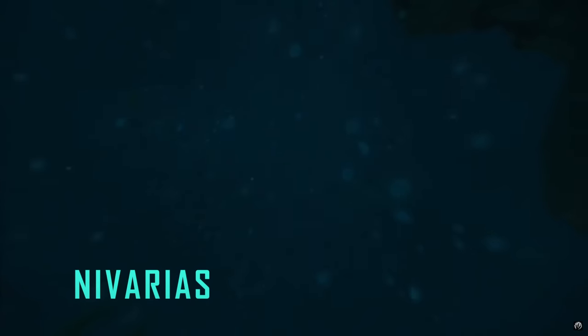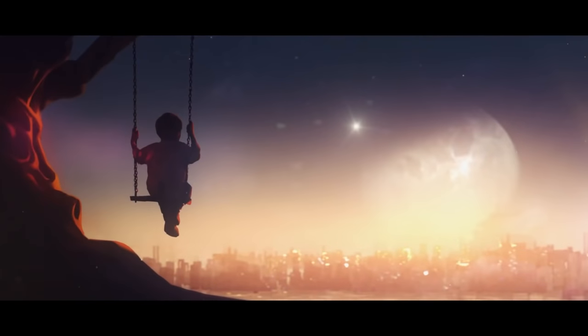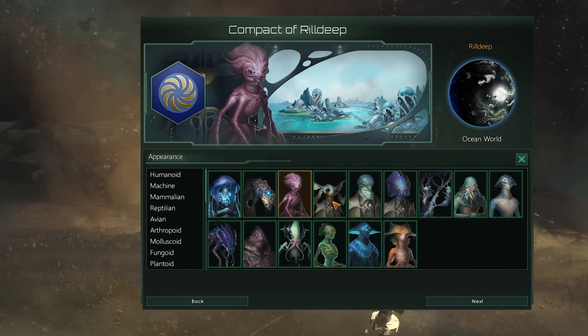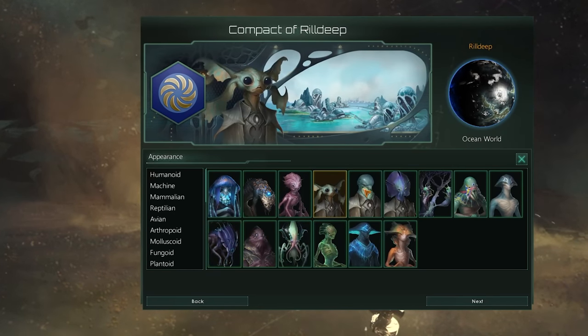Stellaris already has an amazing amount of species to use, like robots, humanoids, and necroids, and with the Aquatic Species Pack it finally fills the void of marine creatures by introducing new ocean-based species with which you can colonize the universe. Not one but a whopping 15 forms of aquatic life are ready for the galactic plunge.